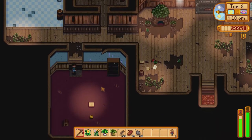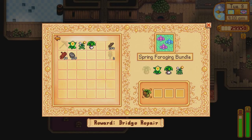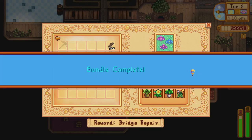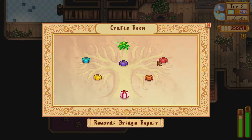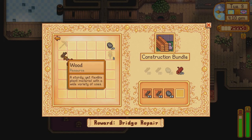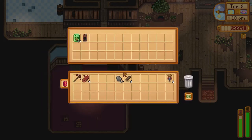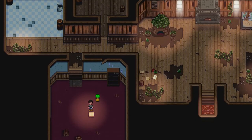Near the centre of Pelican Town is the community centre. When the farmer first arrives, the centre is run down, having been abandoned by villagers. With the help of the local wizard, the farmer gains the ability to read a scroll in the centre. This scroll reveals that the farmer is required to bring various items to the centre in order to repair it. Magical spirits named Junimos have been trapped in the centre, and the Junimos can only return home when all of the items have been gathered by the farmer and delivered to the Junimos.